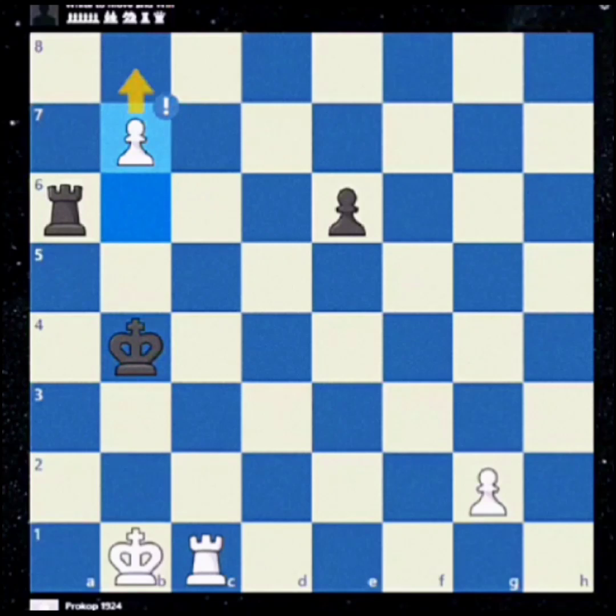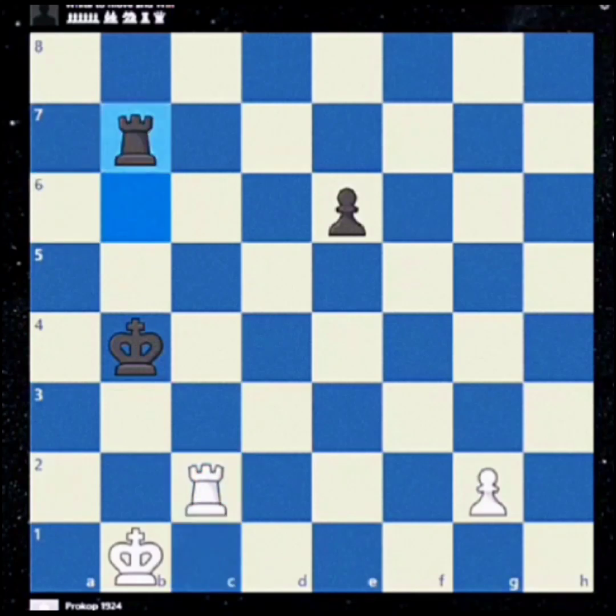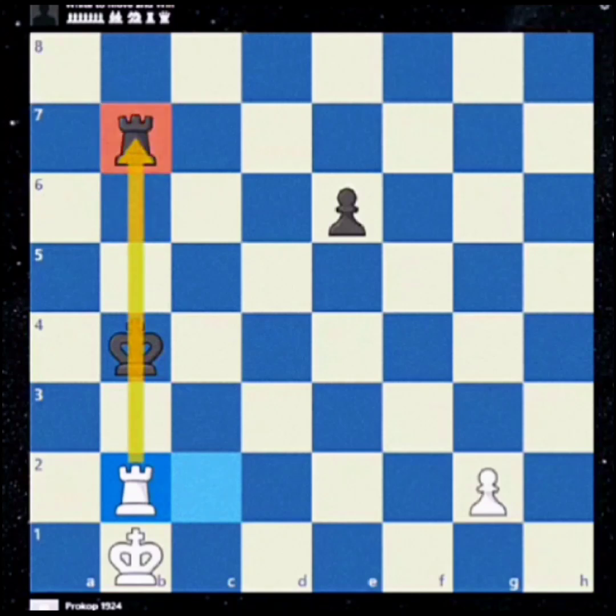Black plays rook b6, and now — can you see it? It is brilliant and cute: rook c2. They can't take rook b7 because of the skewer.